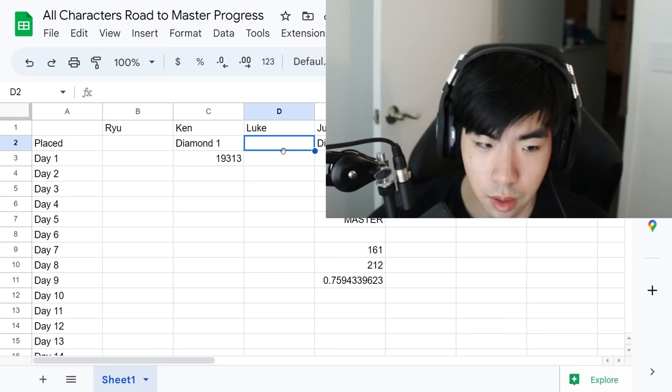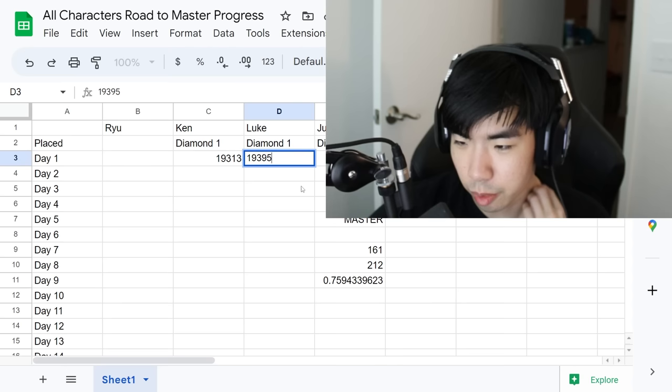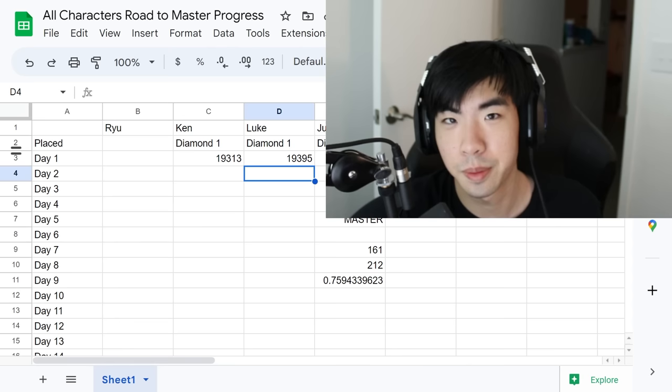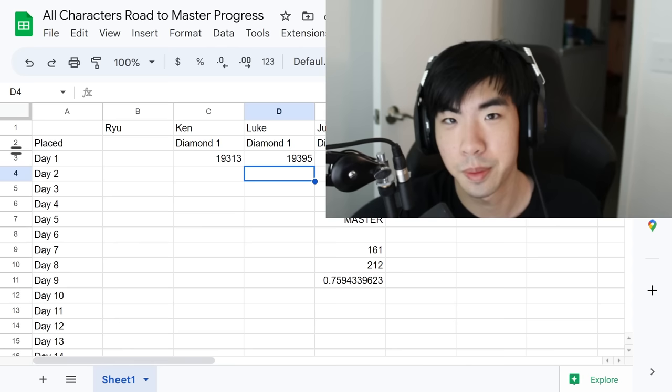That's going to be it for Luke for the day. We got diamond — pretty much expected since I played him a lot in the demo. We placed in Diamond 1 with Luke at 19,395 points. Pretty good for our first day, not that I was expecting any less since I do have a good amount of experience playing Luke. Hopefully you guys enjoyed the guide and gameplay — let me know in the comments, leave a like if you enjoyed the video, and subscribe to the channel; it helps a lot.